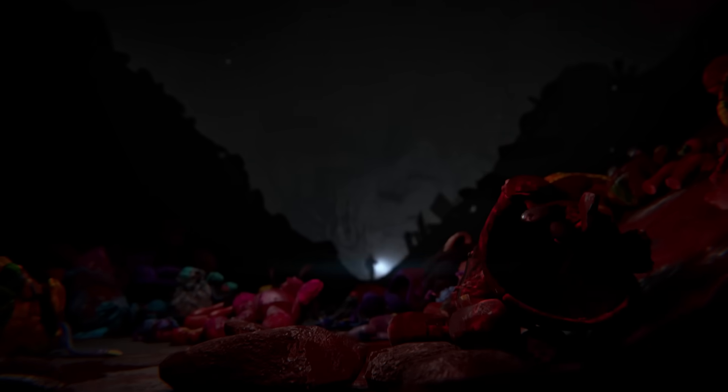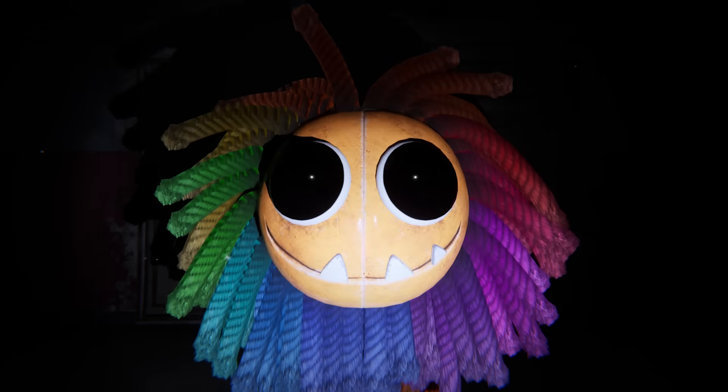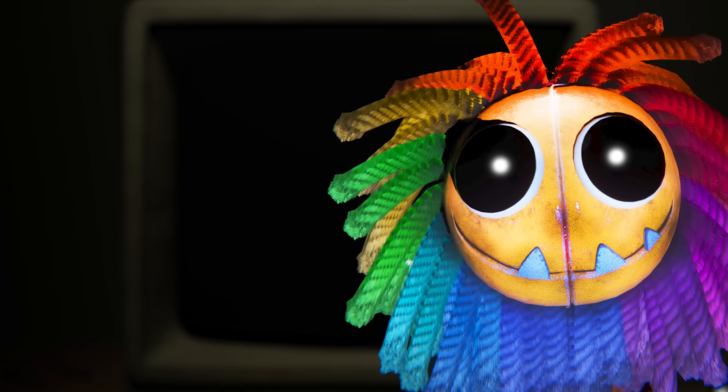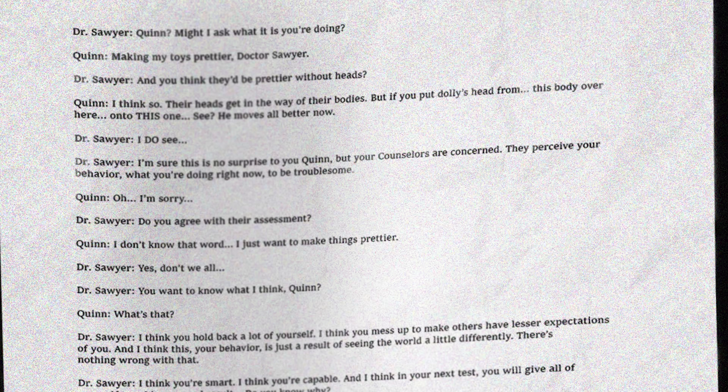What I also find interesting is the shape of his head when he shows off his teeth and mouth. Since if you've been keeping up with the Chapter 4 ARG, we know that Yarnaby really had this odd obsession with toy heads, trying to constantly pop them off and swap them around with each other for a currently unknown reason. It seemed to be a crucial and important detail about his personality, but we haven't figured out what it means yet.